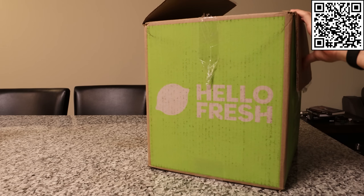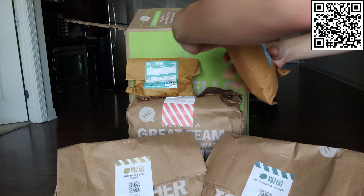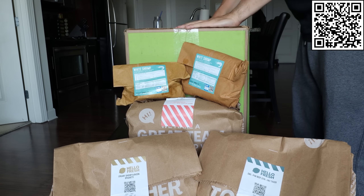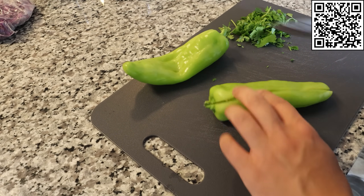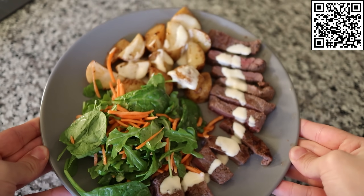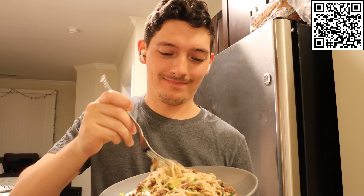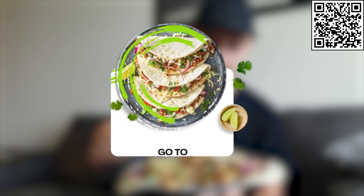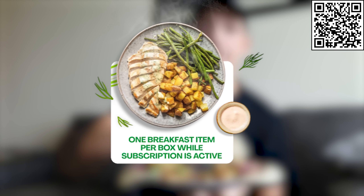Today's video sponsor is HelloFresh. HelloFresh lets you actually enjoy cooking — half the battle was getting through the grocery store, but with HelloFresh you get a big box delivered right to your front door with a ton of meal options, each with very easy-to-follow cooking instructions and pre-portioned ingredients. Even I can make some great-looking meals with HelloFresh — this one only took me 15 minutes to cook. HelloFresh is convenience while saving money: you get just the ingredients you need, minimizing waste. HelloFresh has 50 dinner options each week, including over 30 options for calorie smart and protein smart. Click the link in the description or use my code to get 10 free meals plus free breakfast for life — one breakfast item per box while subscription is active in the US; outside the US the local discount will apply.